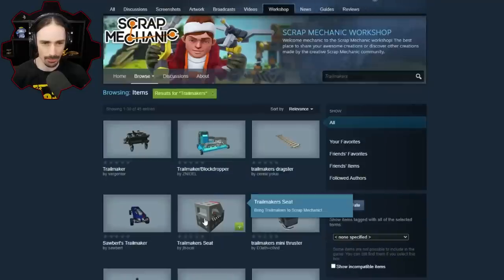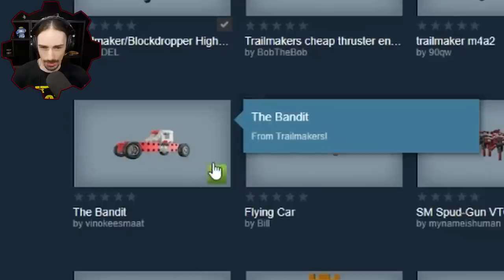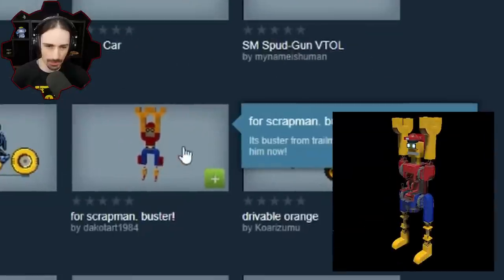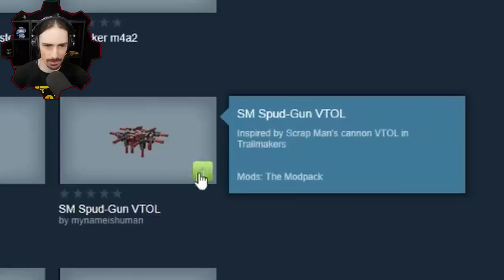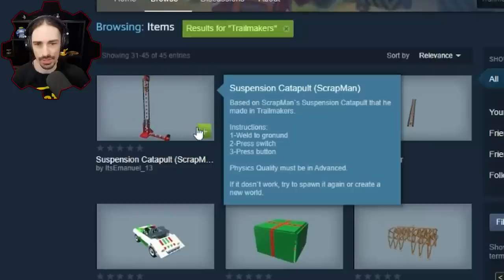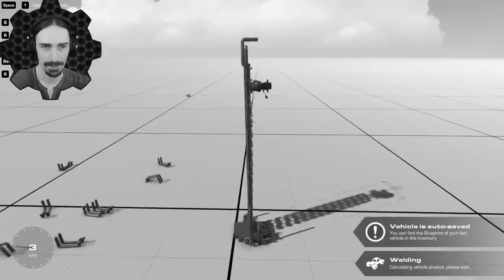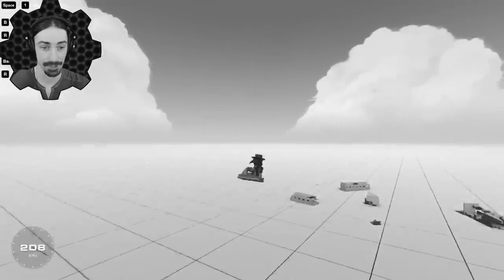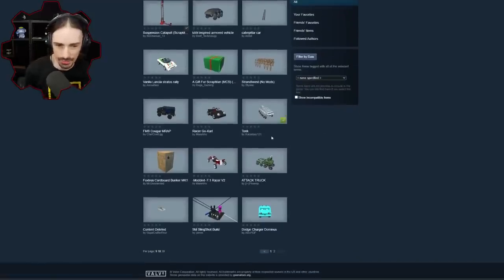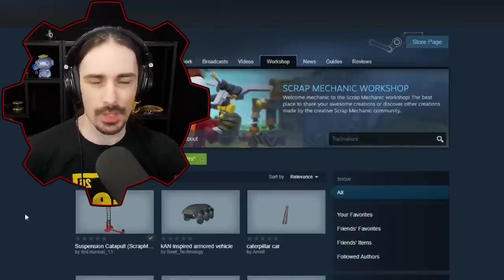Here we are in the Scrap Mechanic workshop. I typed in 'trail makers' and let's see what shows up. Someone replicated a mini thruster. Someone replicated one of my Trail Makers beyblades — we definitely gotta try that. It looks like this is a replica of one of the super basic tutorial builds in Trail Makers. Someone replicated Buster, which debuted in Trail Makers. A spud gun VTOL inspired by a cannon VTOL I made in Trail Makers. And a strand beast framework — I tried to make a strand beast in Trail Makers but this person came over to Scrap Mechanic instead. No way, someone replicated the suspension catapult I tried to make in Trail Makers!